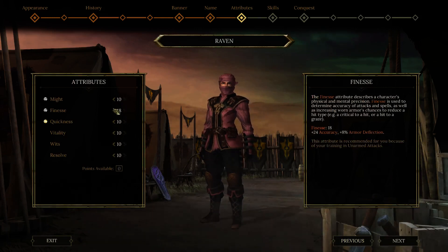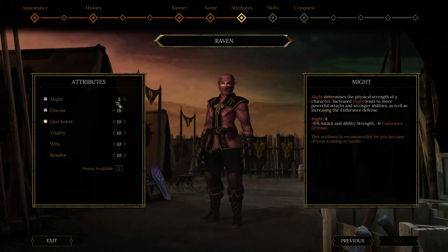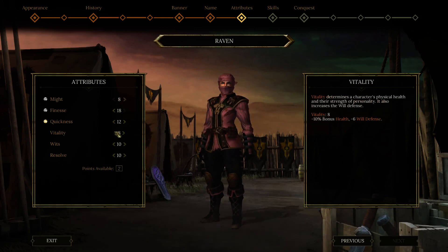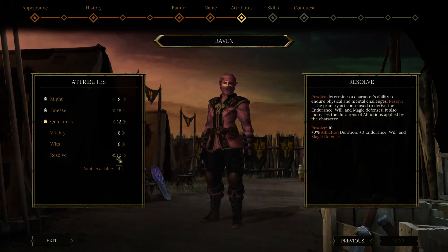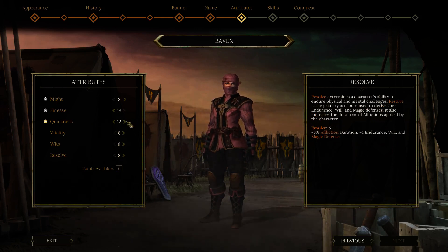The way we're gonna level our thrown weapons is through the trainer in the Disfavored camp - I already showed that a bit. Since I only use those for abilities, you don't really level thrown weapons in combat.